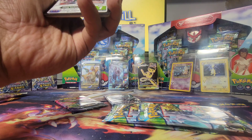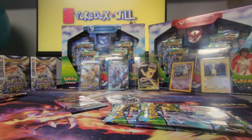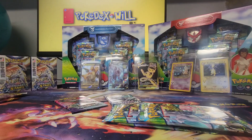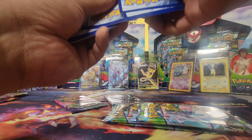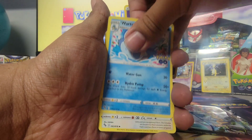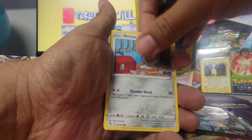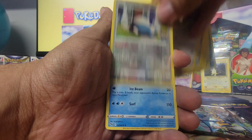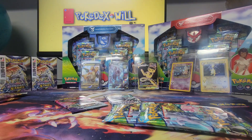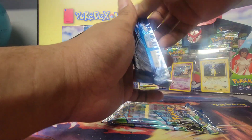I forgot to even check Numel to see if it was a non-Ditto — and it was a non-Ditto, so there we go. Alright, here we go — Wartortle, Unfezant, Lure Module, Wimpod, Pidove, Magikarp, Meltan, Eevee, Snorlax, and Lapras — both non-Dittos. All right, so far no Ditto, but we did get a hit, so the hit still counts.